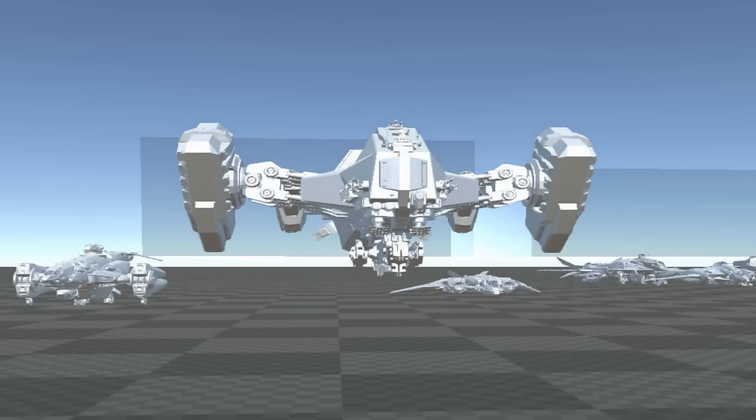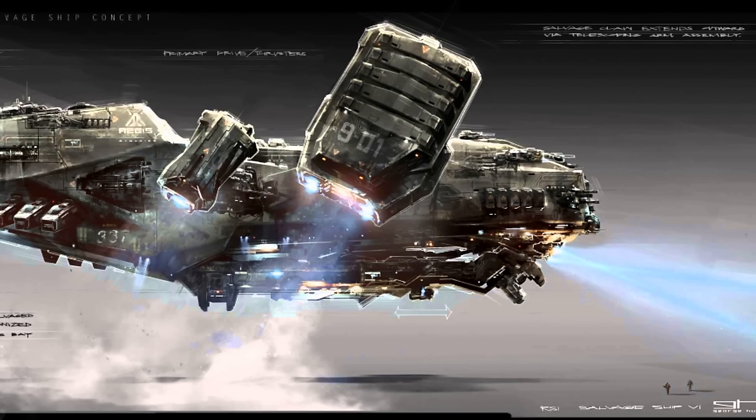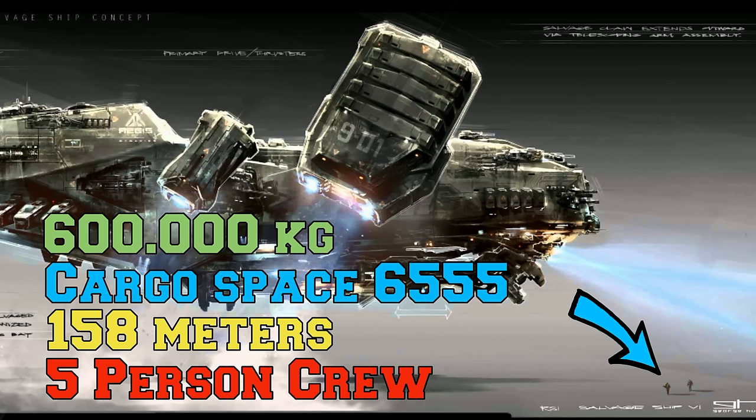I can't wait to set my foot in this ship, walk around and search for wrecks, find hidden artifacts, and sell them on the Banu or something like that. It's so big — I mean look at how big it is, look how tiny those people are down there. It's 158 meters, 600 tons, five-person crew, and cargo space of 6,555.